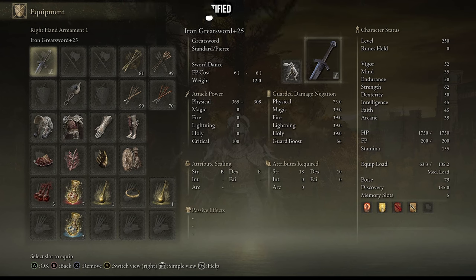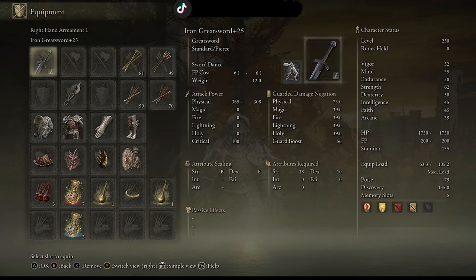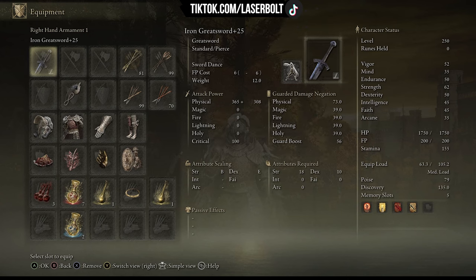Next up, we are going to focus on the power of the Iron Greatsword, fully leveled up. It weighs 12, with 365 physical damage and a beast strength attribute scaling, which makes this a very powerful weapon. But we are going to add a little extra sauce to make it even stronger and faster.